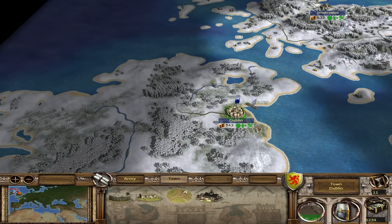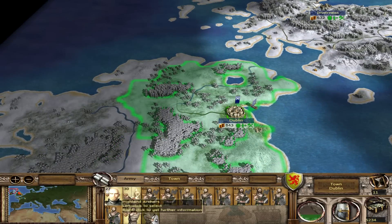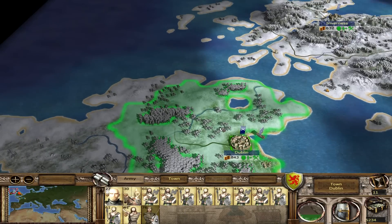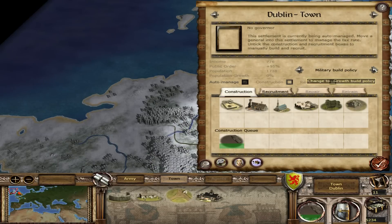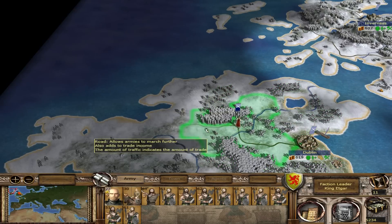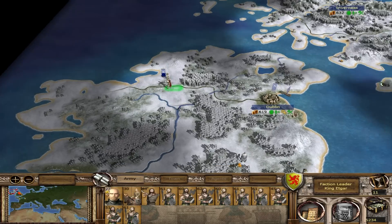Can we move out the king and conquer all of Ireland yet? We have to leave behind a couple units, that's for sure. We're just leaving behind one unit, and we will march. I'm not sure where the city is but I'm just going to follow the road — the yellow brick road. I guess it's somewhere over here.